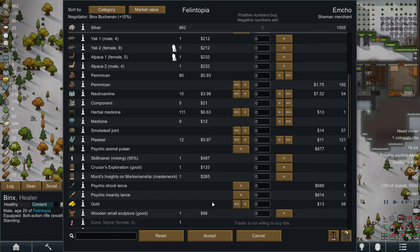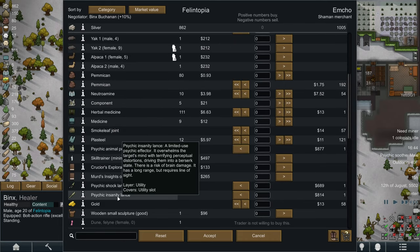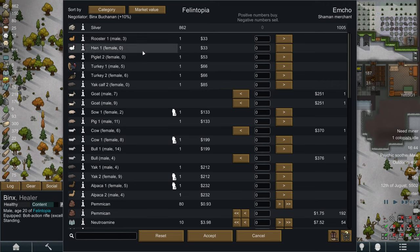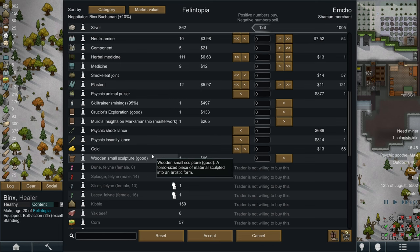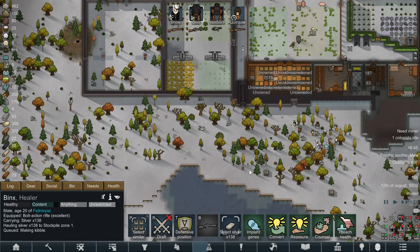We have another trader but this time it's a shaman, and shamans do not want all this stuff. It's too cold to travel anyway. We really need to get rid of this - as soon as the weather gets better we're going to have to go and trade if a decent trader doesn't come to us. We don't really want to get rid of any animals at the minute. They don't have a lot that we want to be honest, so another rubbish trader. Oh we've got a good sculpture for a change and it's a cat - we'll keep that.